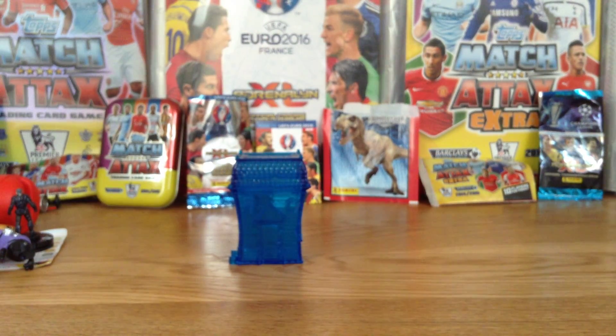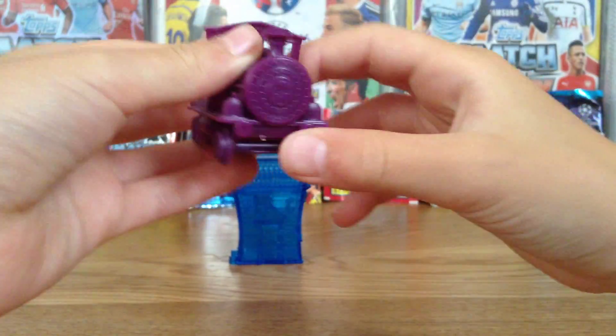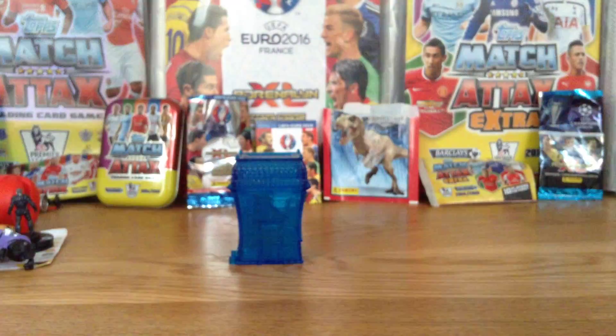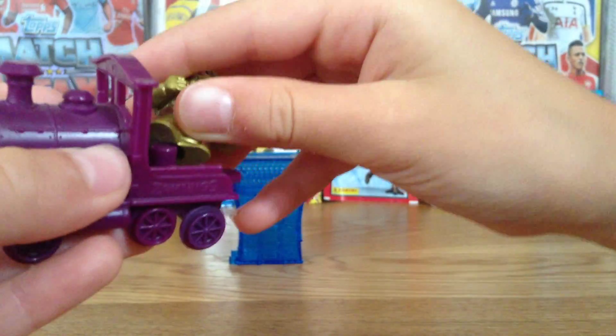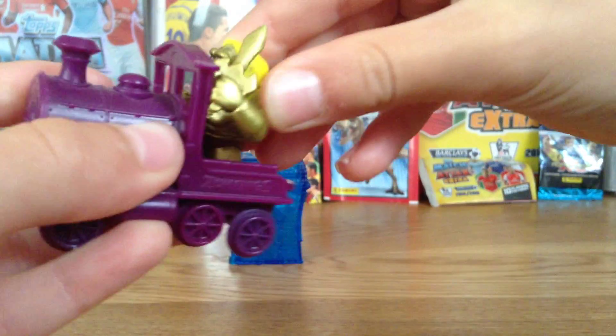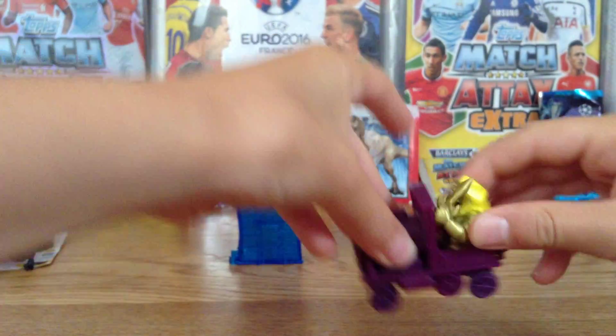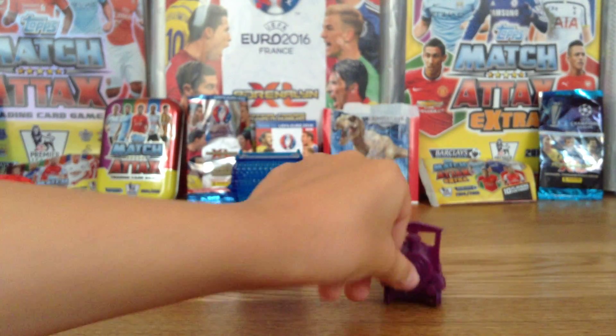You can also get ghost trains - there's a purple one here. You can put your Zomblings on here, and for example with this golden one, there's a hole underneath them, you can put them on and make them ride off. Pretty cool.